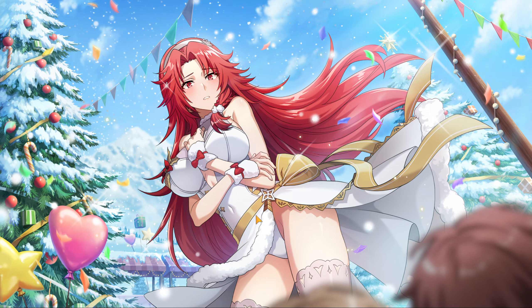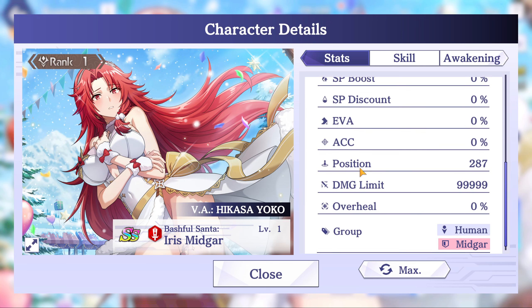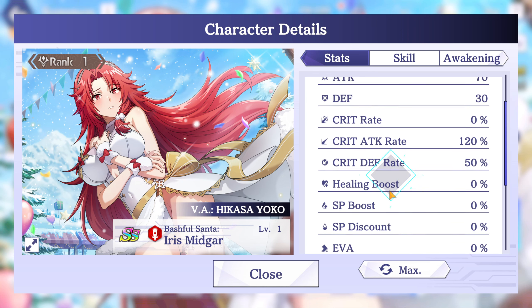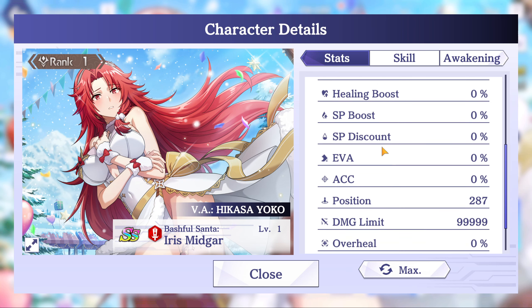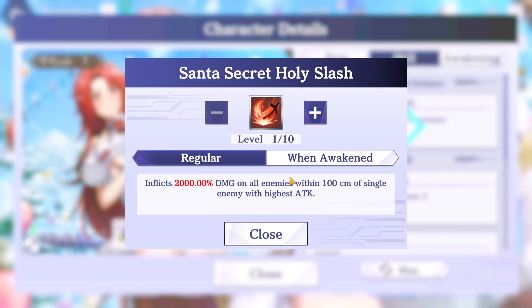I do love a redhead — very nice, very Christmassy. She's outdoors, a bit chilly. Alright, so position 287, she's pretty close to the front. She's a red attacker, group human, Midgar — no special stats to note. Let's go ahead and check out the kit: hidden technique Santa Secret Holy Slash inflicts 2,000% damage.